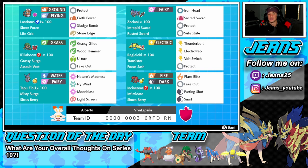This team is stacked full of great Pokemon that are phenomenal for the Series 10 ruleset. Regilecki has Transistor ability, Focus Sash as item, Thunderbolt for STAB, Electroweb for speed control, Volt Switch for pivoting out, and Protect. Final left corner we have Tapu Fini - the best Tapu in the game. Misty Surge ability, Citrus Berry, with a move set of Nature's Madness, Icy Wind, Moonblast, and Light Screen. The final Pokemon is Incineroar with Flare Blitz, Fake Out, Parting Shot, and Snarl - wonderful move set with Intimidate ability and Shuca Berry. Rental code is at the bottom of the screen!